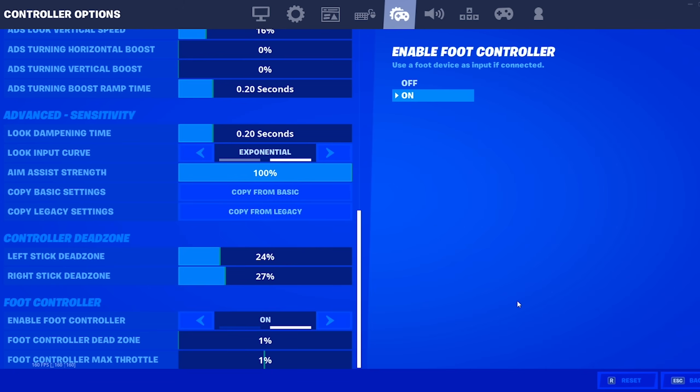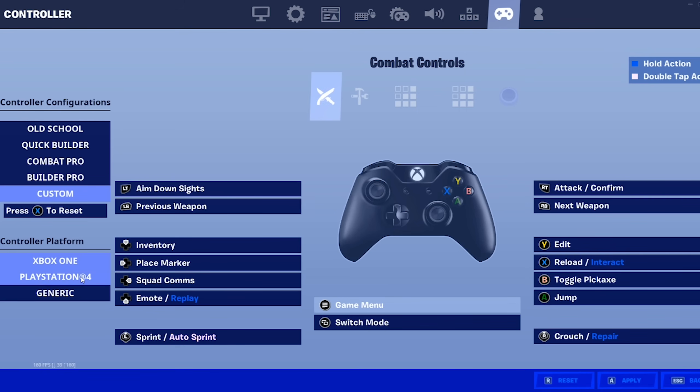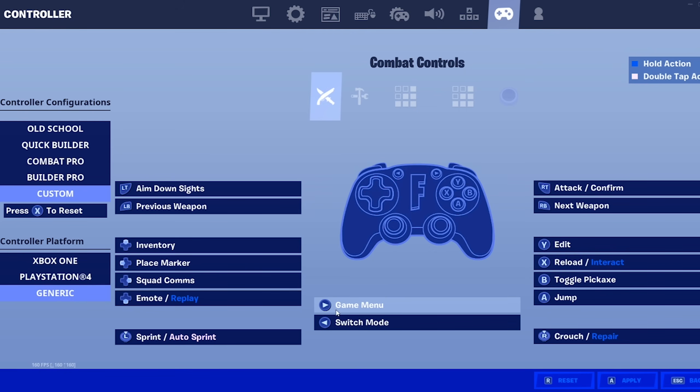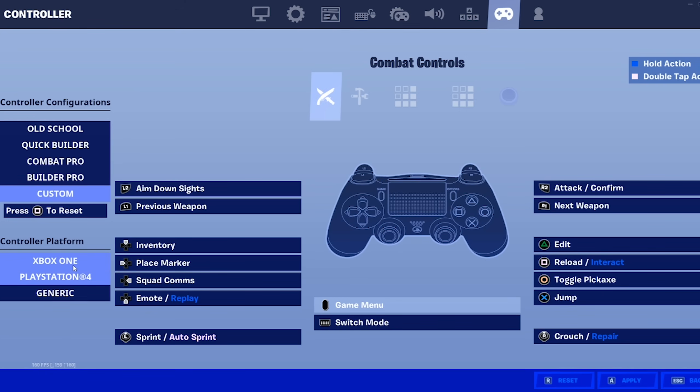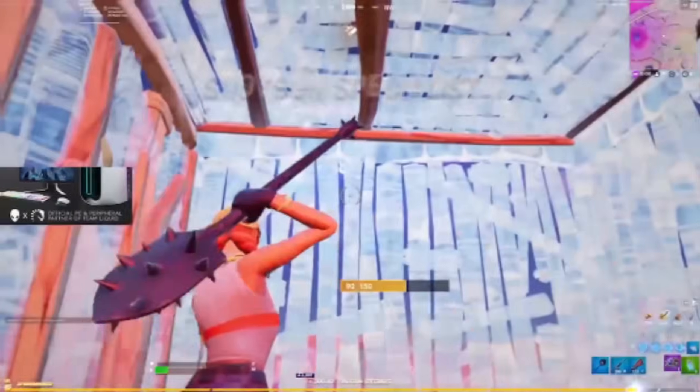It should make everything feel a lot more responsive when building in particular. Another thing — going over to the controller settings or keybinds, make sure down here where it says controller platform, you don't have Xbox One or PlayStation 4 selected. Make sure you have generic selected. You may have to redo all your binds, but make sure controller platform is set to generic. If it's set to Xbox One or PlayStation 4, you're getting additional input delay. This has been proven — a lot of pros have their controller platform set to generic for exactly this reason. It reduces input lag.